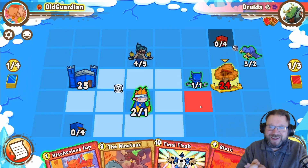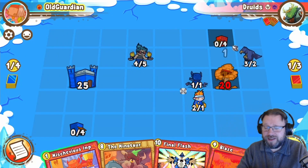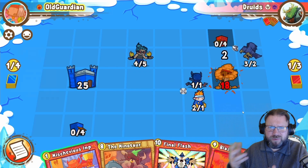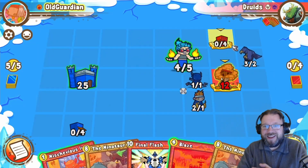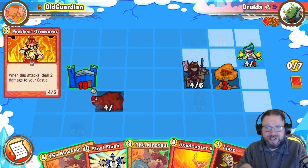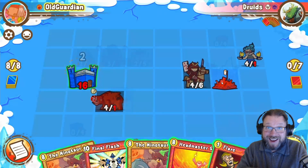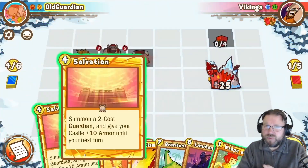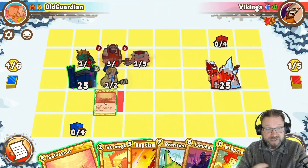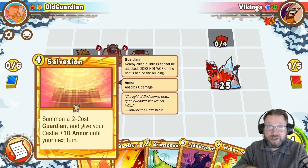And then there's the Reckless Firemancer — this is my favorite card, because red deck wins, and that's true regardless of the game you play. Just playing an aggressive fire base deck, Reckless Firemancer deals damage to your own base, but who cares when the opponent's base is going down. There's also tools for control decks, for example Salvation, which can give you temporary armor and some guardians to help defend your castle.